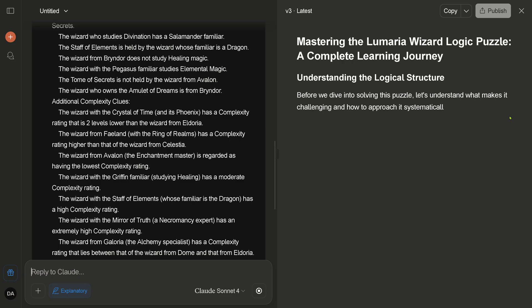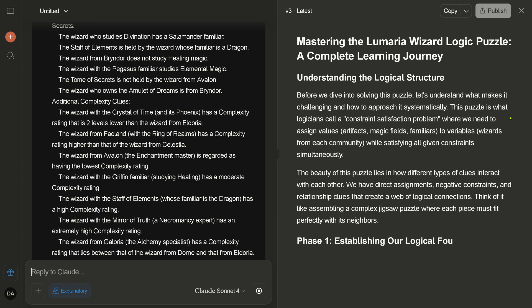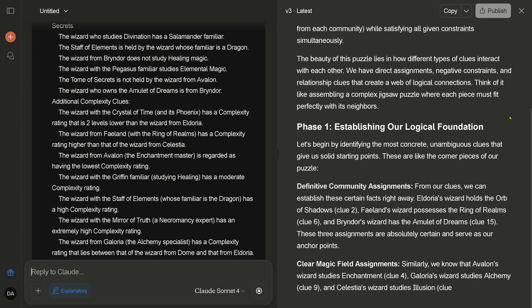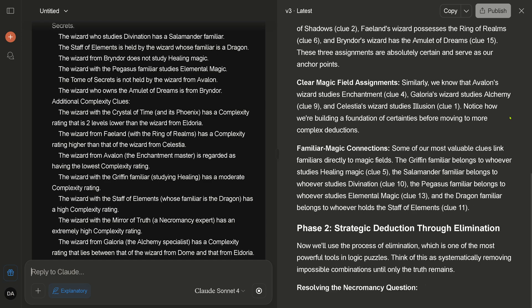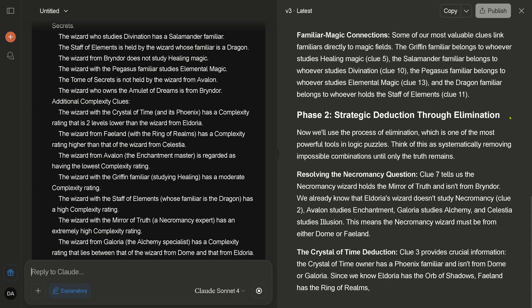There's still an error. We encounter an error, we start again — understanding the logic structure. Before we dive into solving this puzzle, the beauty of the puzzle lies in the different types of clues interacting with each other. Yes, I know — this is why I chose it. We have a community assignment. Strategic deduction through elimination.